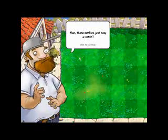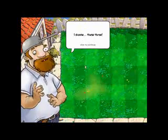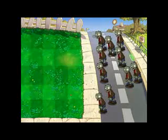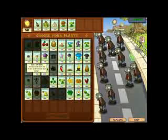Man, those zombies just keep a-comin'. This time around, I wanna pick some seeds for ya. I choose these three. In each level, Crazy Dave chooses three seeds for you at random. Sunflower, Peashooter — that's really all I need, just Sunflower and Peashooter.